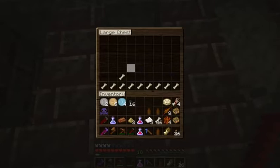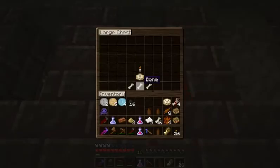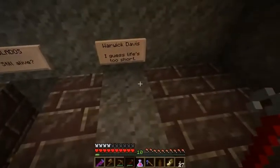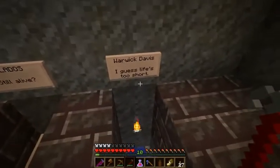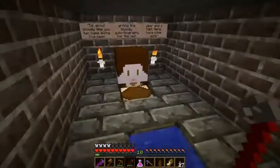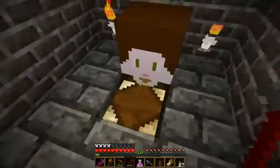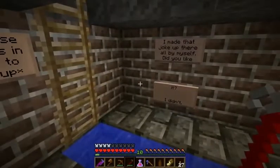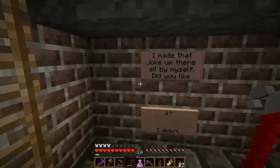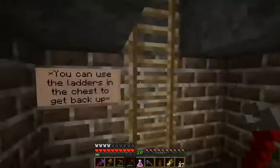Some milk — that's good. Gladys. Cake. Warwick Davis. I'm not entirely sure, but I think this was one of the guys that's supposed to be bad and you're supposed to go after him. 'About time you two came along — I've been running this autobiography for the last year and a half — hey, have some gold.' Not sure why, if I'm supposed to find him. There are ladders in the chest to get back up — well there are no ladders in the chest, so I'll just use those.